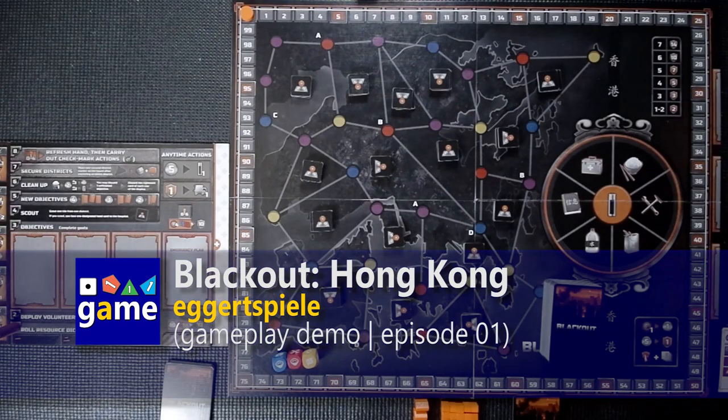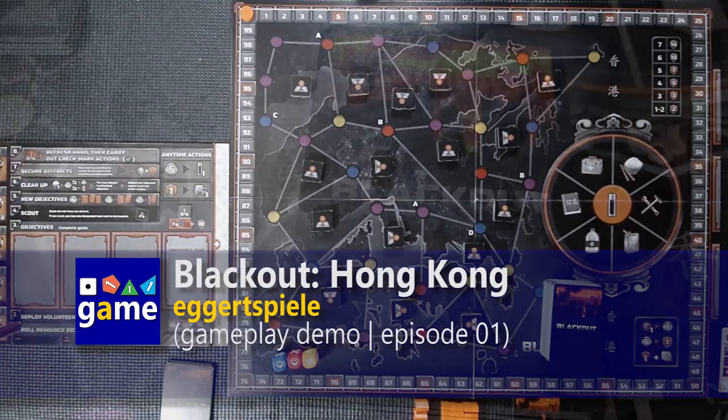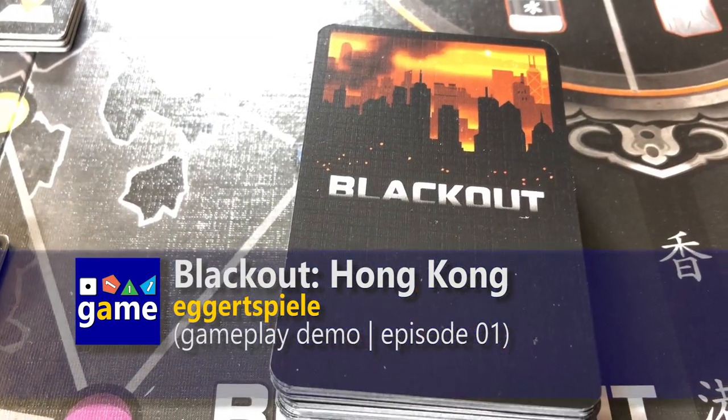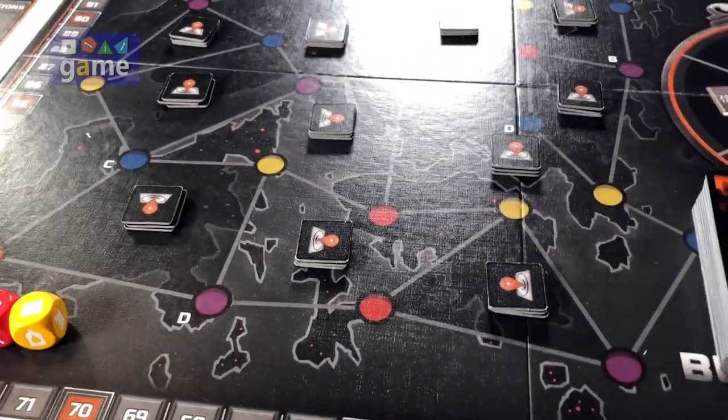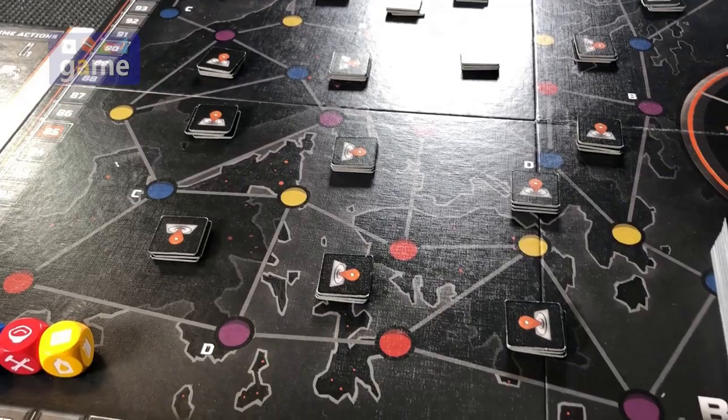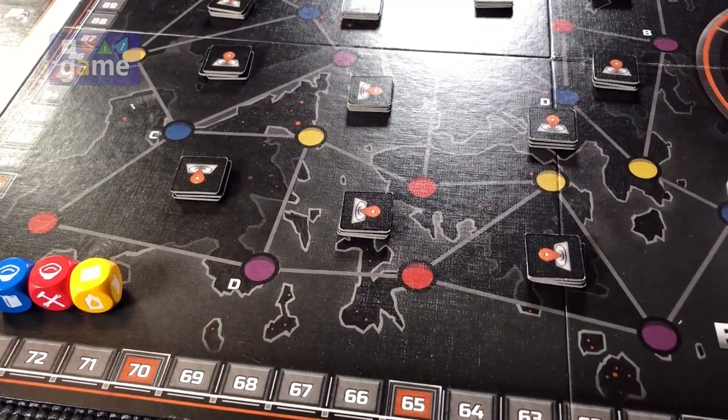Hey, welcome to Once Upon a Game. I'm Kevin Kitchens. In this episode we're going to be starting a playthrough of Blackout Hong Kong. It's by Eckert Spiele. So I'm setting up for the first chapter in the solo campaign. Well, it's the campaign — I'll be playing it solo.